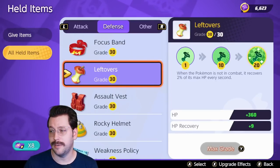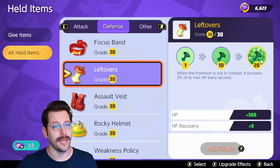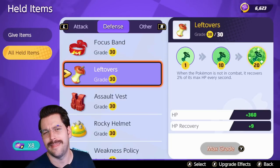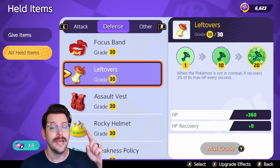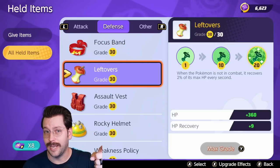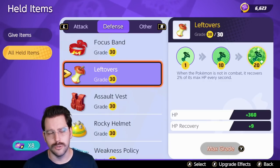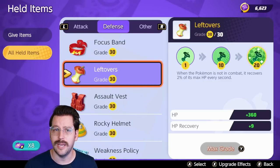Leftovers — good in other Pokemon games, terrible in this one. They give you it for free. It's an item that works when you're not in combat for four seconds, and that means not only not fighting an enemy, but also not fighting wild Pokemon. This item is rarely useful and it doesn't heal you enough. Stay away from Leftovers.